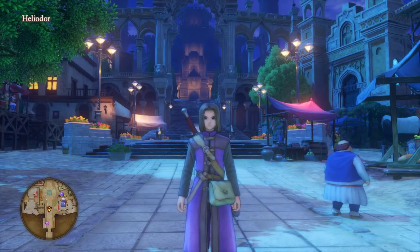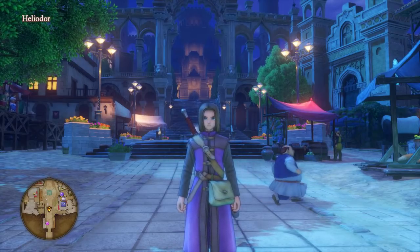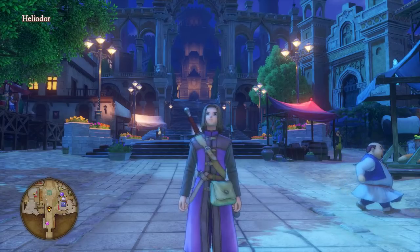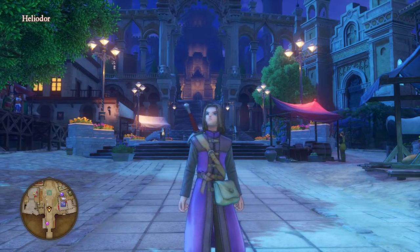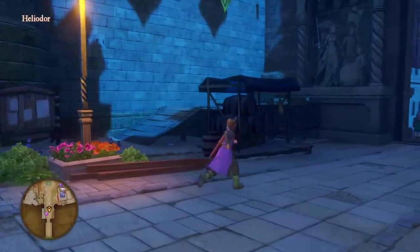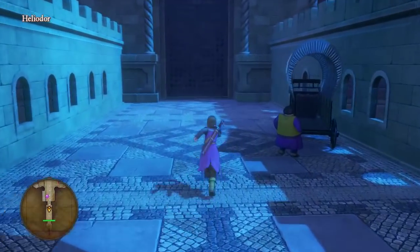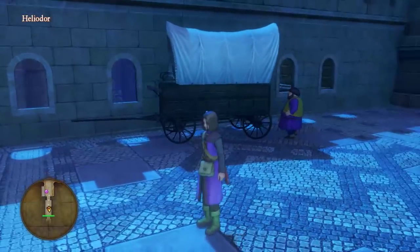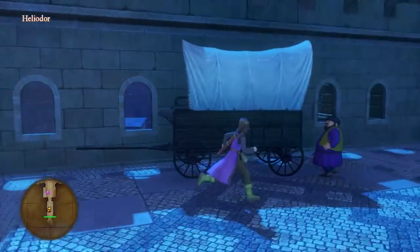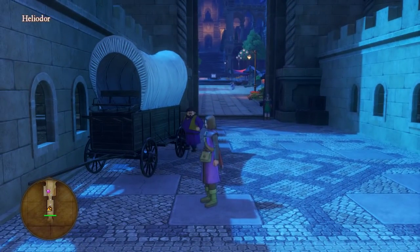Now let's talk about asset reuse. This city actually doesn't use that many assets, but when it comes to decoration, it relies very heavily on reusing assets all the time. When you're reusing assets, you have to ask yourself: how obvious is your asset? How much does it stick in the player's brain? For example, this cart — it has a strange, skinny vertical construction. It looks weird. If the player sees this cart too many times, they'll probably realize they're seeing the same model. That's no good.